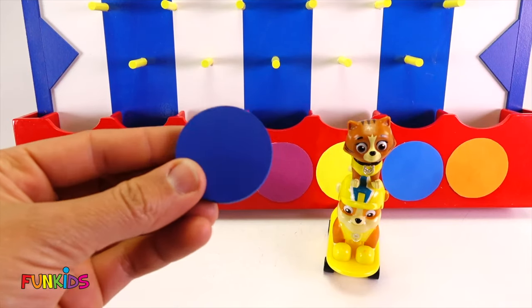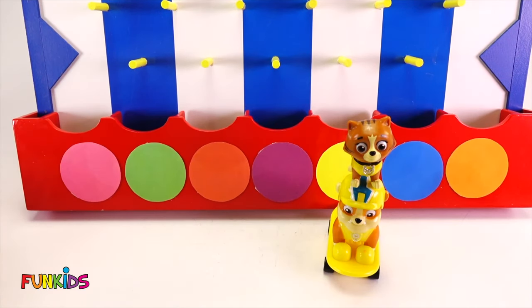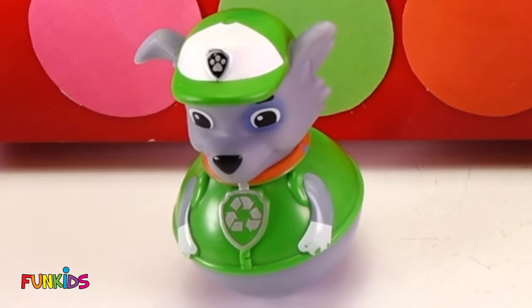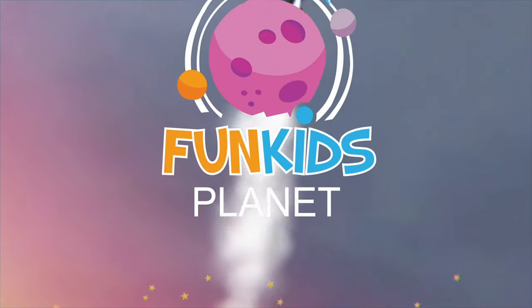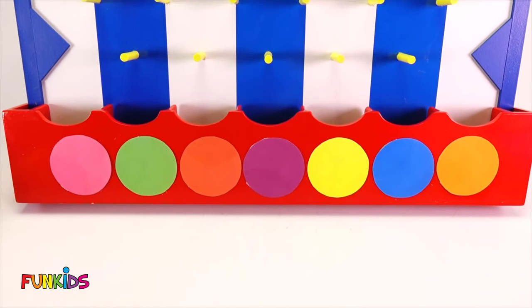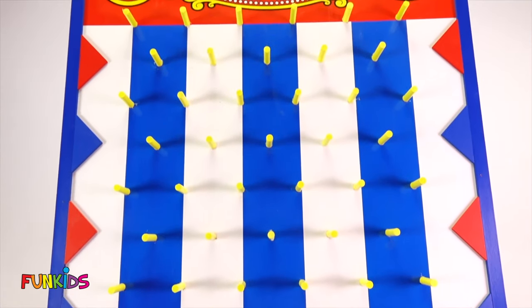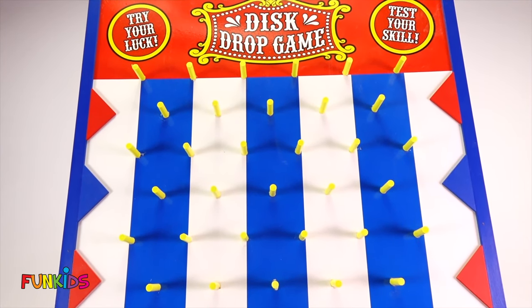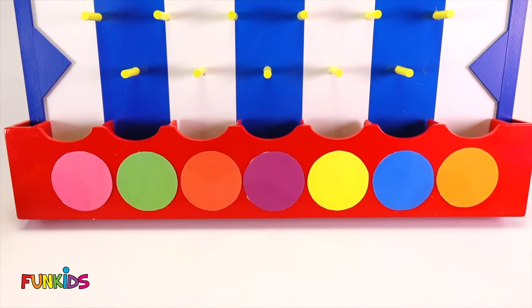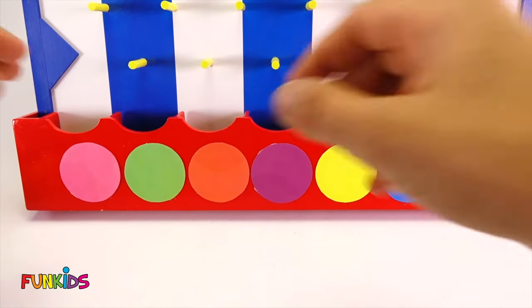Let's do another disc and see what we get. This time it landed in green. We got Rocky from our green circle. Hi guys, look at this fun disc drop game we have today. Disc drop game — try your luck, test your skill. We're going to get some magical surprises from here.